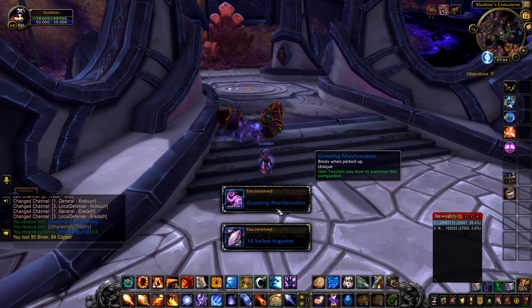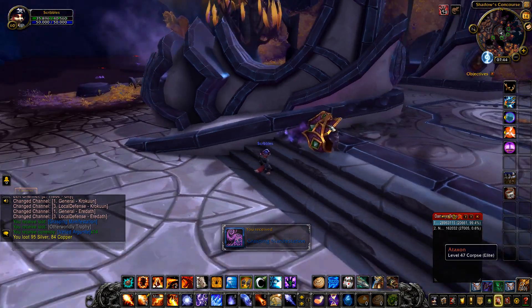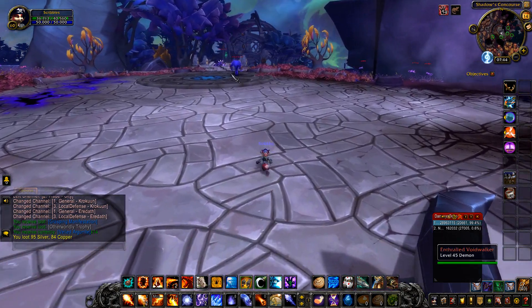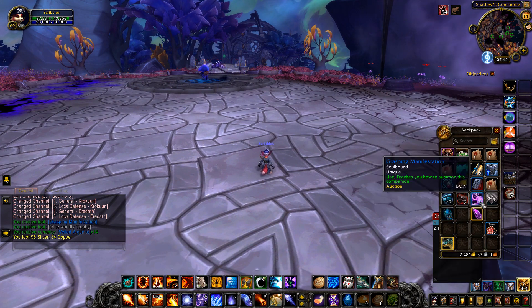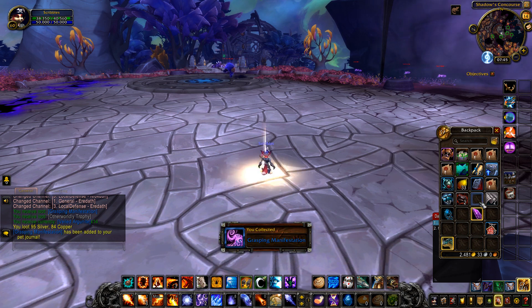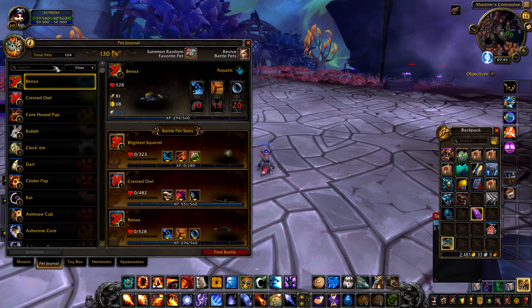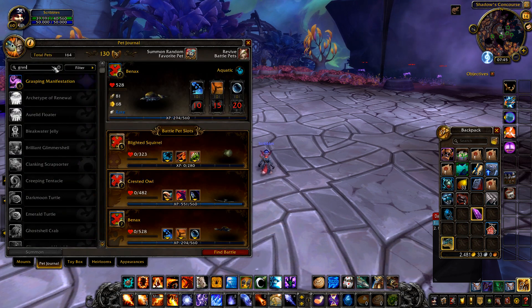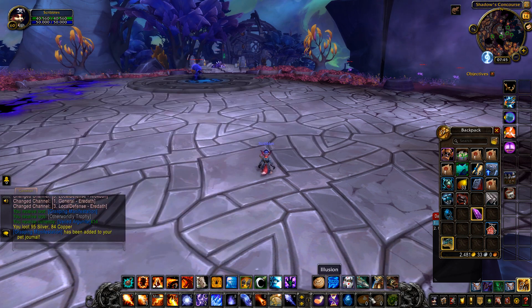And did we get it? No. But we've got a companion. So that's unfortunate, at least I know where he is. That was pretty simple. Got a brand new pet. It teaches you how to summon this - so this is a Grasping Manifestation. Let's check the pet journal. Interesting, looks like a kind of tentacle thing. All right, let's go and try and find one of the other rare mobs.